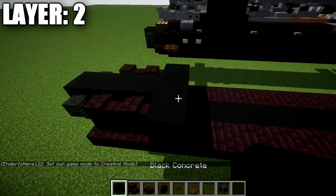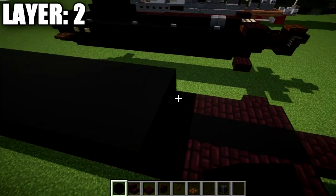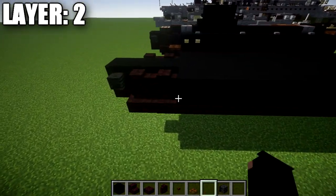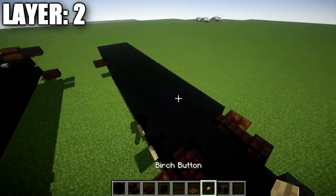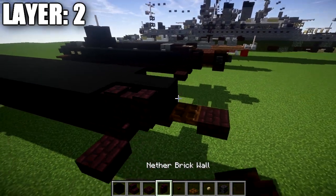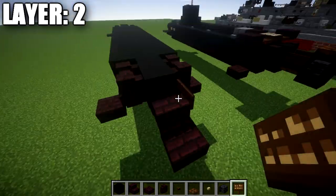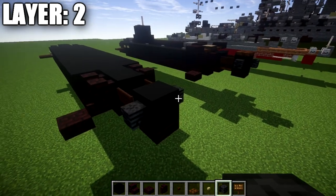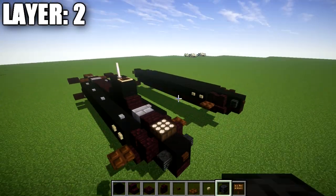We're going to place down a row of 3 black concrete across, followed by 13 more rows of 3 black concrete going back. Going back up to the front, we come off the second narrow brick wall and place down a dark oak wood trapdoor on both sides, then two birch wood buttons on both sides going back. At this next point, place a black concrete block in the middle, followed by a second one back, and two narrow brick walls on both sides. Then place a narrow brick slab in the middle; coming off the slab on both sides, place a dark oak wood sign, then a black concrete block, and two wither skeleton skulls on both sides facing toward the rear. That wraps up layer number 2.